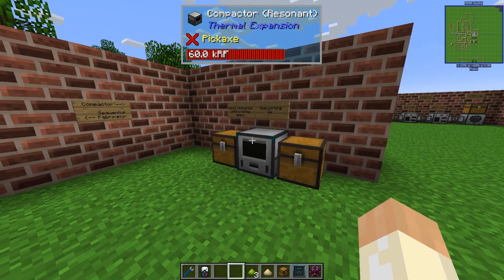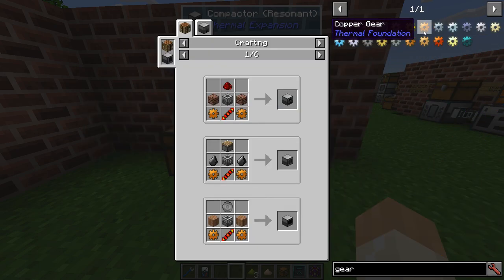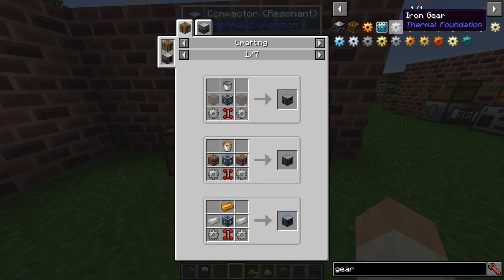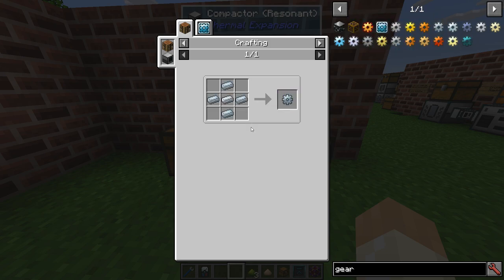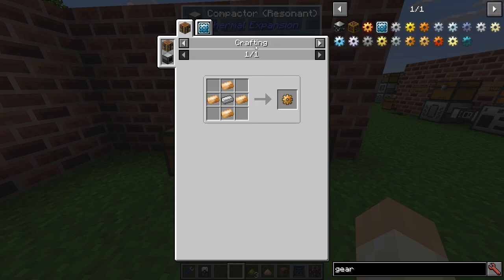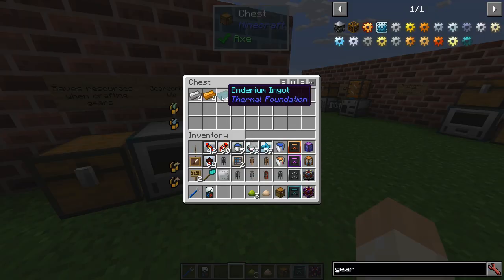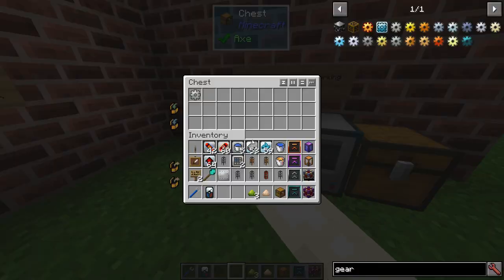The final augment for the Compactor is the Gear Working Die. Gears are crafting ingredients used for a lot of these machines. The recipe for gears typically requires the type of metal around something else — for example, an iron gear needs four iron and one copper or tin. With the Gear Working Die augment you can remove the middle ingredient, so it's only the four outer metals. We have some ingots here and it will turn them into gears.